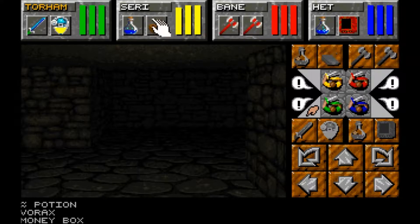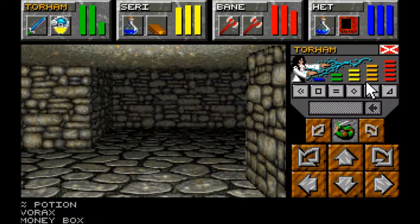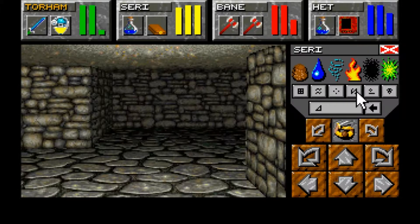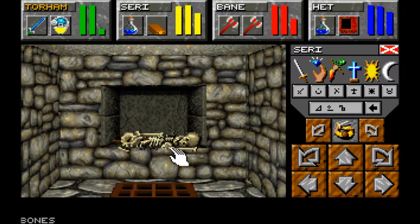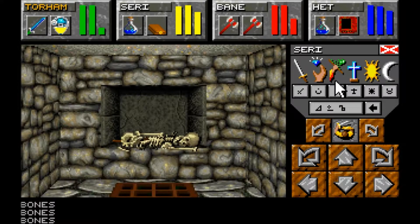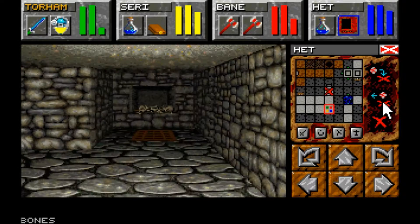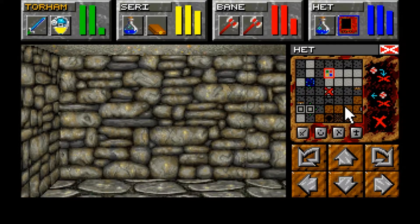Giving weapons back to Bane and getting light. We've got non-material beings spells at the ready if anyone has mana. This grating is a thing - what if we use our map, put our marker down, and try to lift the grate? No - okay, well that was worth a shot.